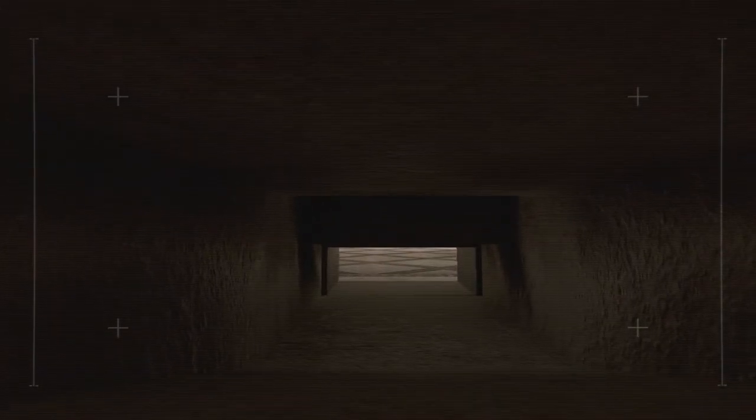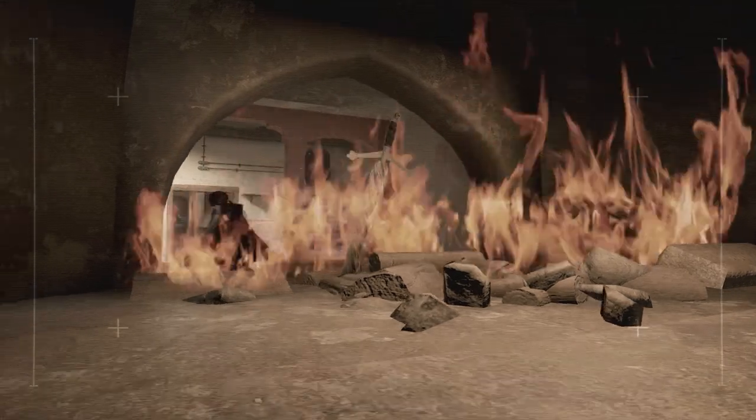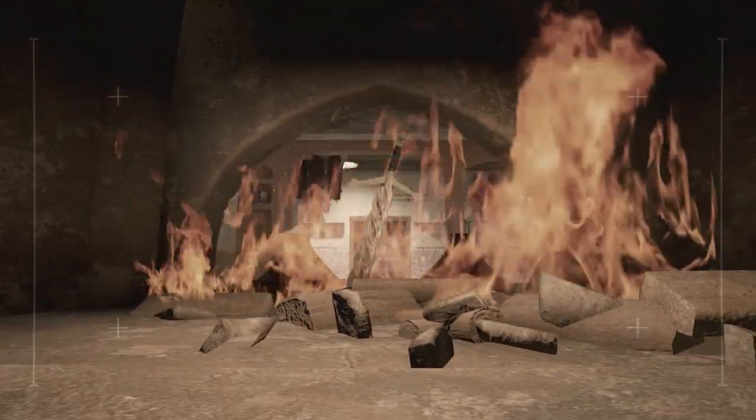The devs at Ubisoft love to play different games too, like Dark Souls perhaps. On the map Fortress, if you locate the fireplace and dining area, you can drive your drone through and inside, and it reveals a sword from the Dark Souls series.